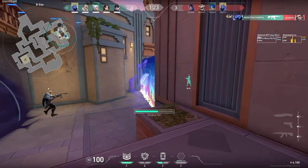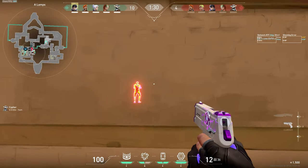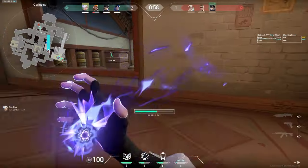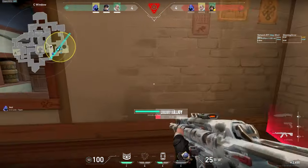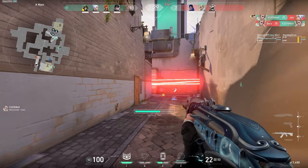You always want to be looking for opportunities where you can throw the Undercut for your teammates, not just for yourself. You can apply that same logic to damage-dealing abilities your teammates have — whether that be mollies, Raze grenades, or my favourite which is Sova utility, because both the shock dart and its ultimate become one-shots if the enemy is affected by the vulnerable.